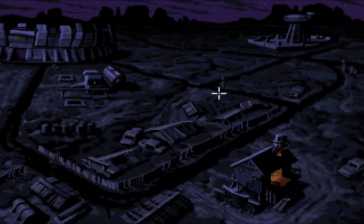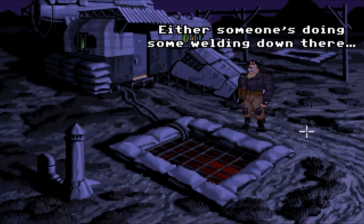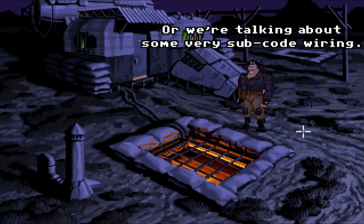I kind of figured that the most obvious one would be the one we come to last. Figures. I can't go to the right. What's this thing? Yeah, what a desolate dump. I'd hate to live in a place like this. We are going here, right? Yep. Ooh, that sounds like a welder. Either someone's doing some welding down there, or we're talking about some very sub-code wiring.